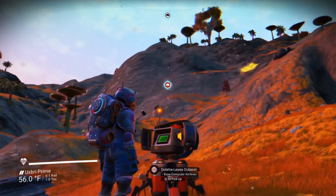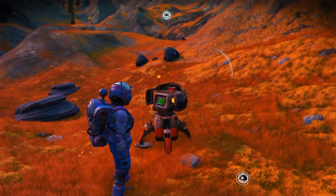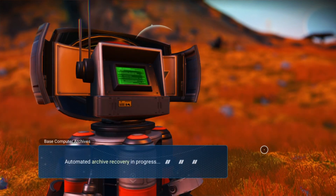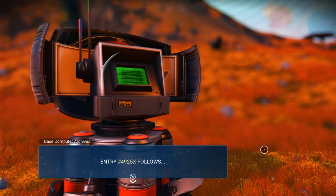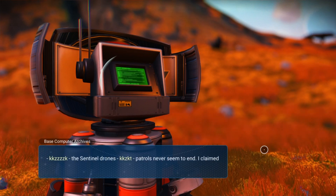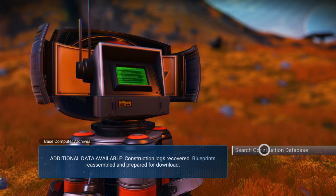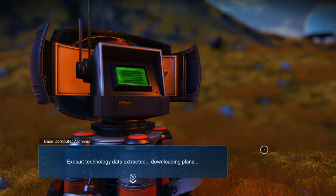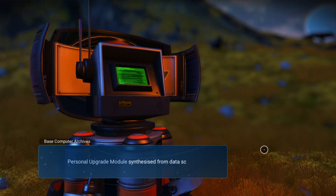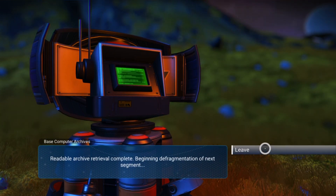Let's make sure. Yeah, the fact that it's a red icon means that the red icon that was floating in space moved to this base location. Oh, thank goodness. Automated archive recovery in progress. Data recovered 42%. New data available. Entry number 4925X follows. The sentinel drones — patrols never seem to end. I claimed so much from the earth. Additional data available. Construction logs recovered. Blueprints reassembled and prepared for download. Exosuit technology data extracted. Downloading plans. Personal upgrade module synthesized from data scraps. Readable archive retrieval complete. Beginning defragmentation of next segment.